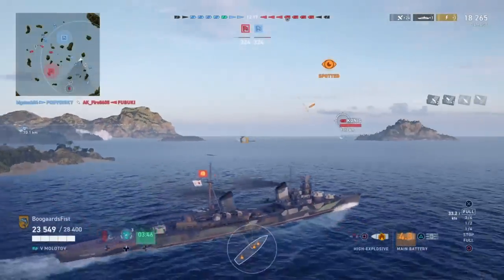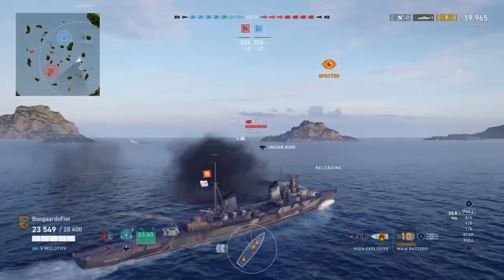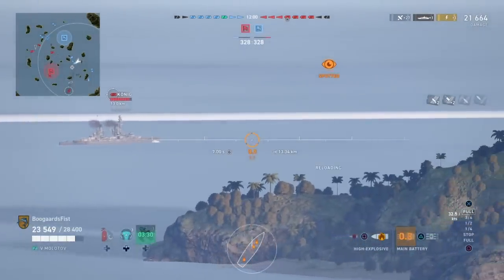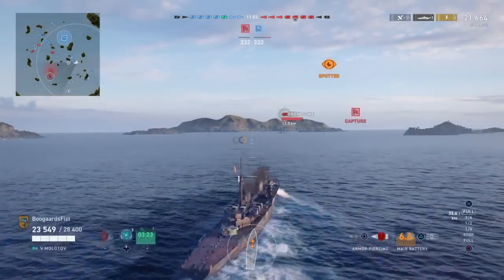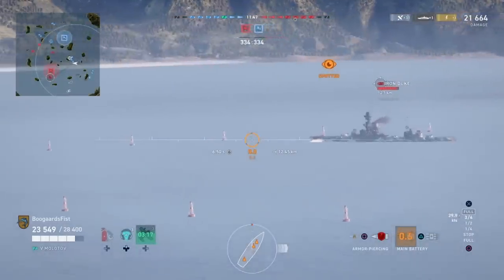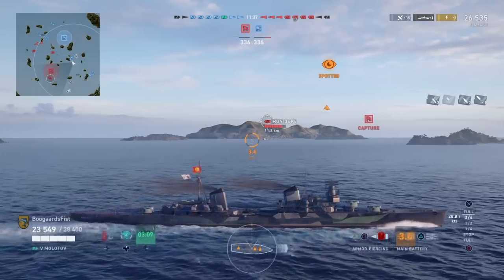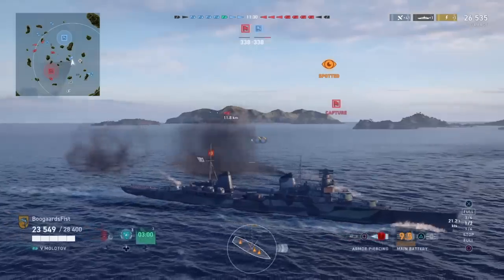Speaking of getting shot in the side — tip number three — this is another problem new players struggle with constantly. They sit there with their full broadside exposed to a ship they're dueling. If you're broadside-fighting an angled ship, you're going to lose nine out of ten times, assuming the other player isn't brand new. When you're showing broadside, you're not angling your armor and you're taking the maximum amount of damage. When you're angled, you're taking minimal damage. So do not show the broadside if you can avoid it. Armor angling is one of the main core concepts of this game.